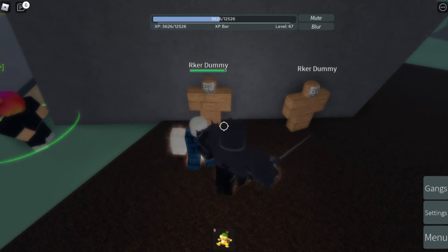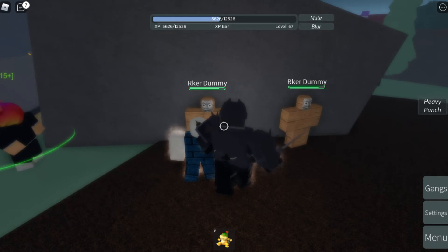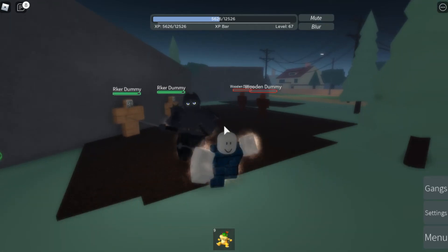Now going to the second ability of this stand — it is going to be the heavy punch. Let's go ahead and use it. Boom! As you can see, it has a damage of 51.2 and it might push the enemy backwards. So yeah, now going to the next ability.